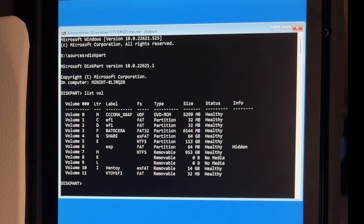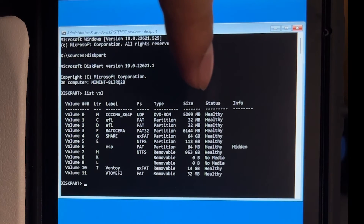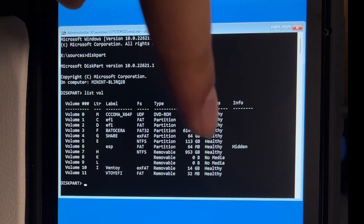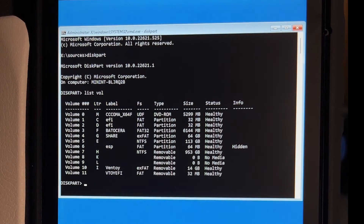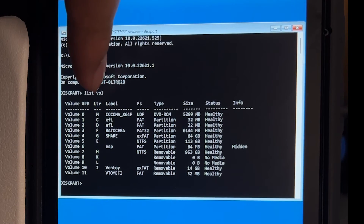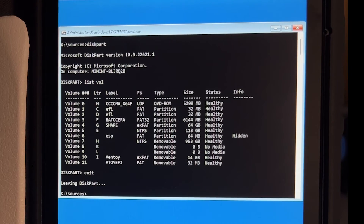Now we need to identify which volume is Windows. Windows is NTFS — there are two NTFS entries here. The 113-gigabyte one is my Windows partition, which is how much I allocated for Windows. The 953-gigabyte one is my microSD card, also formatted as NTFS. Take note of the drive letter for Windows, which in my case is letter E. Then type exit.